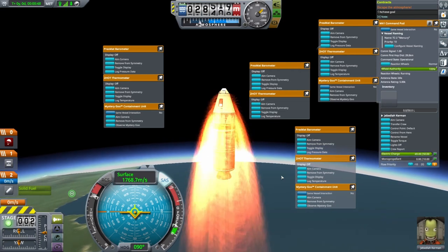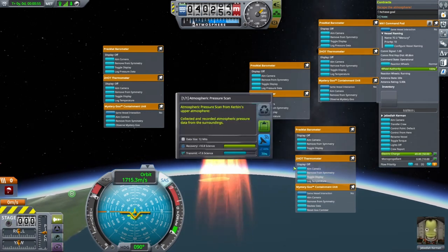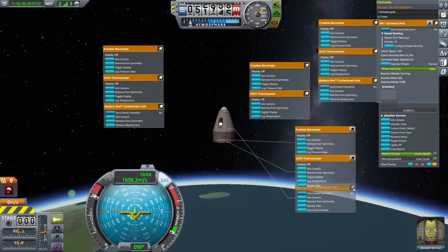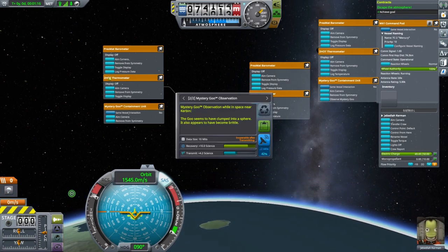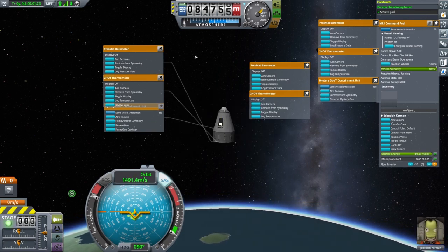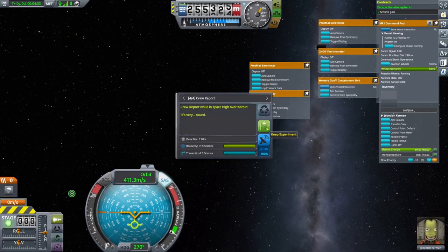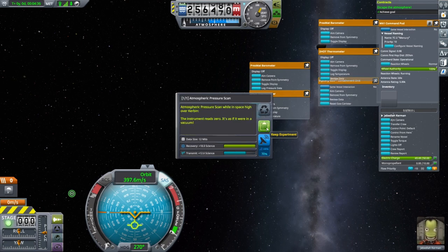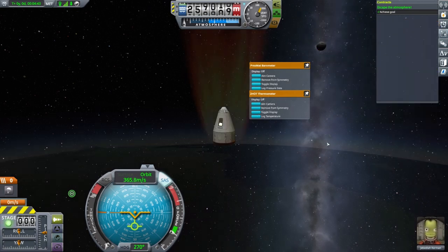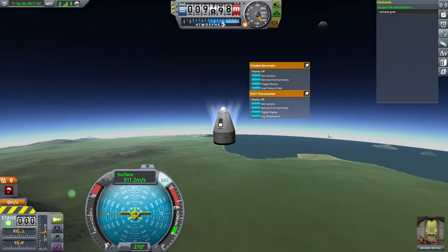After you jettison the boosters, focus on collecting the data. The upper atmosphere zone extends from 18 to 70 kilometers of altitude. When we reach 70 kilometers, our contract to escape the atmosphere is complete. The space near Kerbin zone extends from 70 to 250 kilometers of altitude. When we are above 250, get the crew report along with the instrument data. Now just wait a few moments until the craft begins to descend and re-enter Kerbin's atmosphere. We will collect the final data after our parachute is deployed. We may descend over some steep mountain peaks, so activate the parachute as soon as the staging icon returns to gray.